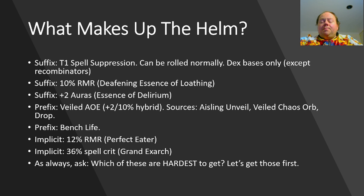This has a couple of sources: Aisling Unveil, Veiled Chaos Orb, and as a drop. Here's benchcrafted life. Those of you that watched episode 1 will notice that this is very similar to what was discussed in episode 1, and hopefully this similarity is something that will help you design your own achievable crafts as well.